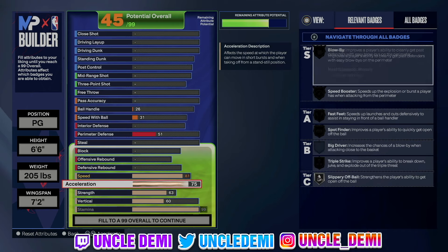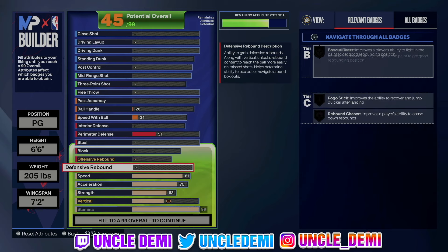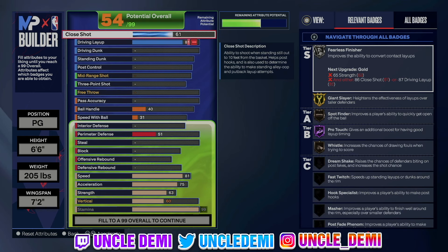Pretty much, most of these 6'6, 6'7, 6'8 builds are gonna be around this unless you're going with a higher ball handle, and then of course you'll have the 86 and maybe the 83 here. But for the most part that's pretty standard. Then for our drive and layup, we are gonna go 80 on our drive and layup. You can go 85 if you want to get Devin Booker, but that will change the build name.